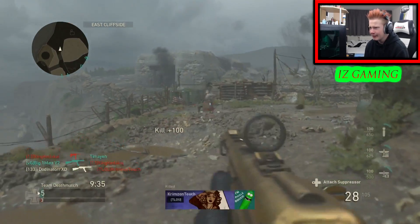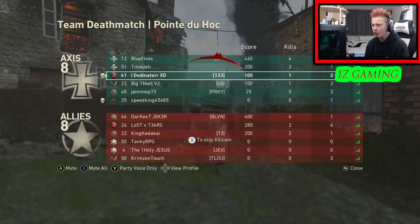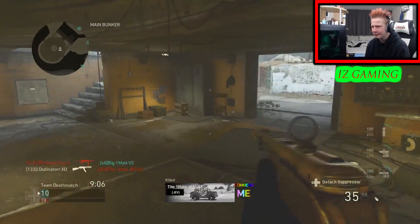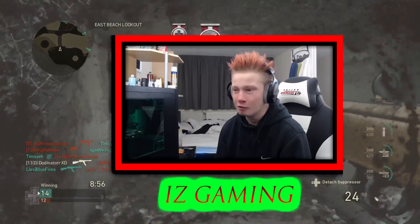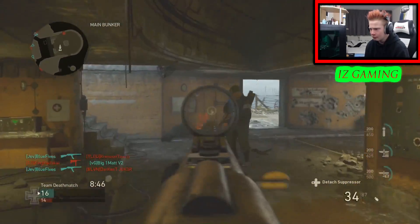Guys, there's some guy AFK and we just killed him. Let's go. Of course we die straight away. Oh my God, where? I don't get it — where are they coming from? Okay, come here. There we go, we killed him. I've actually put on a silencer and it's actually gold — take a look at that guys. There's some guy right up here. Okay, we killed him. I just saw two people come in here. There we go, we get another kill. Let's go.